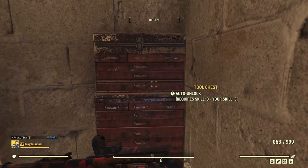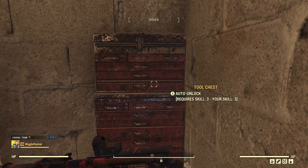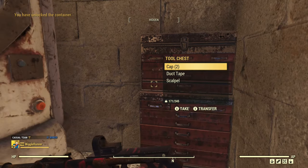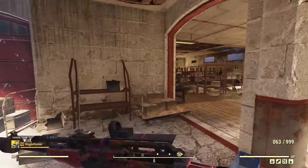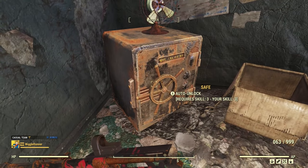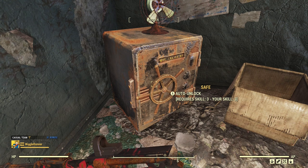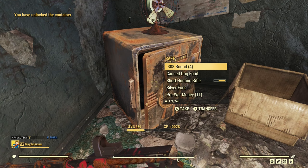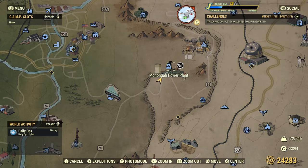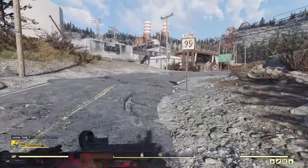There are actually two containers here on the eastern side of the property — the last building. One I haven't been able to verify ever has a weapon plan. The one we actually want is the safe in the office behind the desk. I didn't find anything this time, but the last time I was here I found a plan for a flamer.